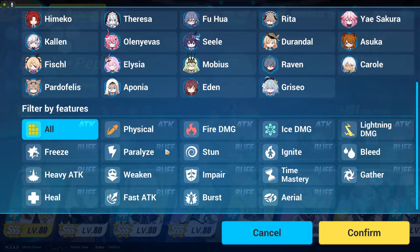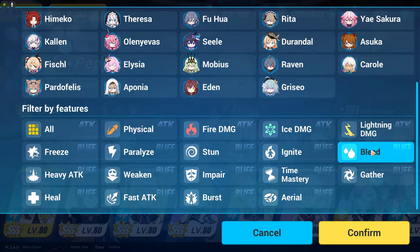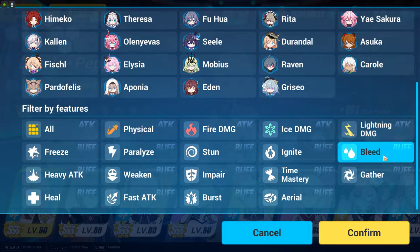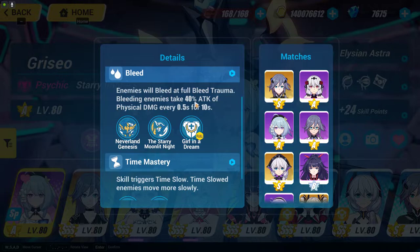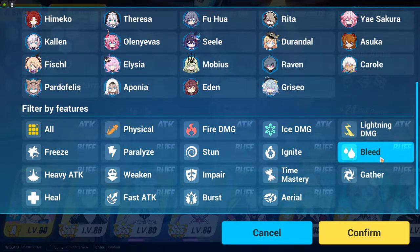When it comes to physical, if the enemy is weak against bleed, you can use one physical DPS valkyrie character, one support character which can cause impair, and one bleed character which can use bleed. Unlike impair, bleed is permanent. If you click on this section here, you will see that the total maximum amount of damage output is going to be 40% higher for a matter of 10 seconds, basically making physical damage 40% higher.